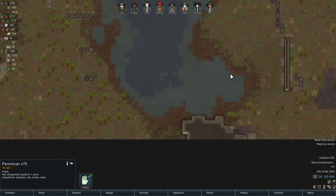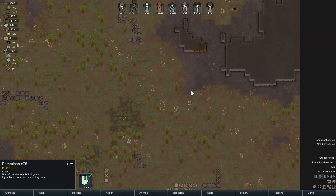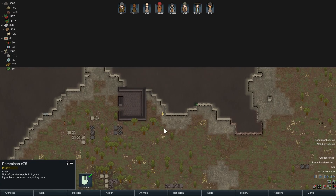Oh, that was thunder — I thought it was someone shooting! I was like, I didn't say to hunt anything. I think we have enough food; we definitely have enough pemmican for now and our food stock should be fine for a while.